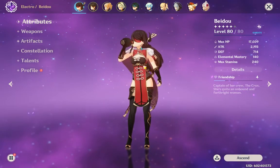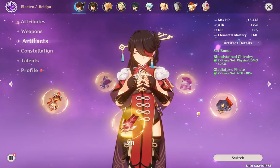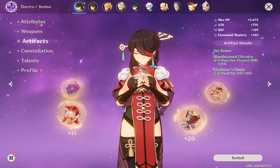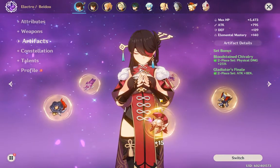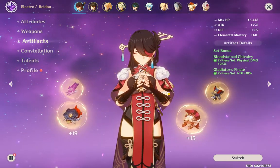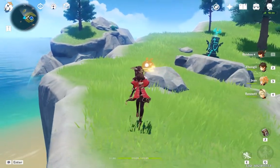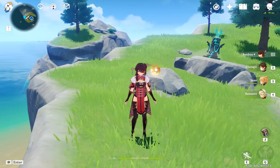Beto is literally flexible with all this stuff. Gladiator and Bloodstained together is really good — and my artifacts aren't even maxed out yet, so I could be doing even more damage. I just wanted to show a quick showcase of what Beto can do. She is not B-tier — in my book she's S-tier as a main DPS. Anyway, I'll talk to you guys in another video. Sayonara!